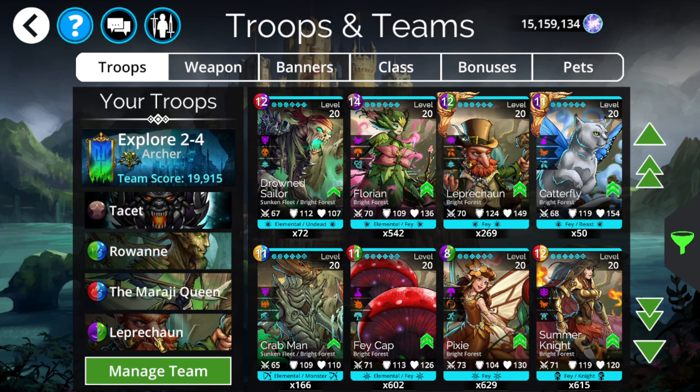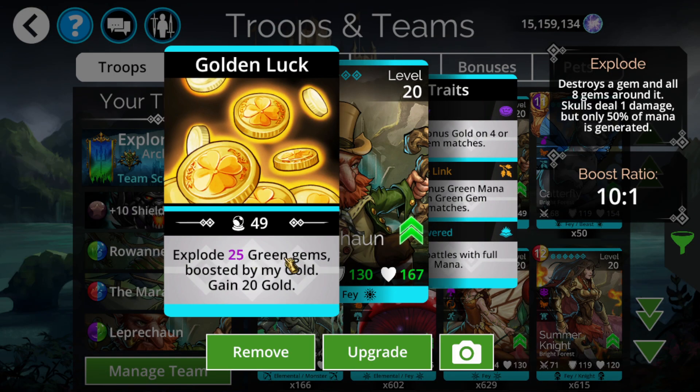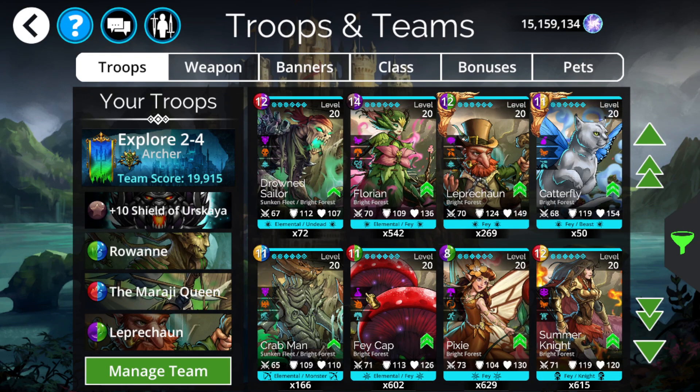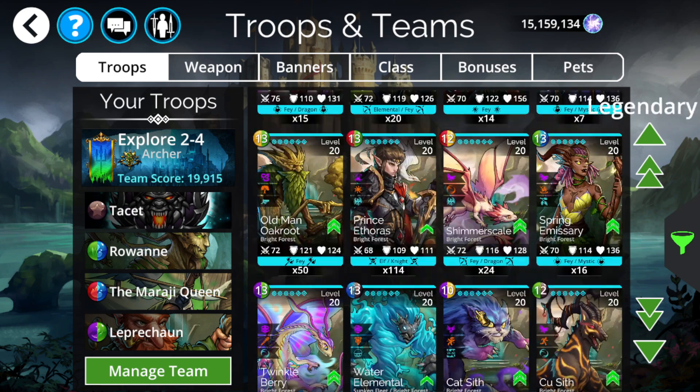This makes it super easy to get him. He's one of the best, if not the best, mana accumulator in the entire game, having an Empower into pretty much a full board clear, or at least a lot of extra mana, and you also get some gold on top of it. Amazing troop, and if you do not have it right now, you definitely do not want to leave this week without it.